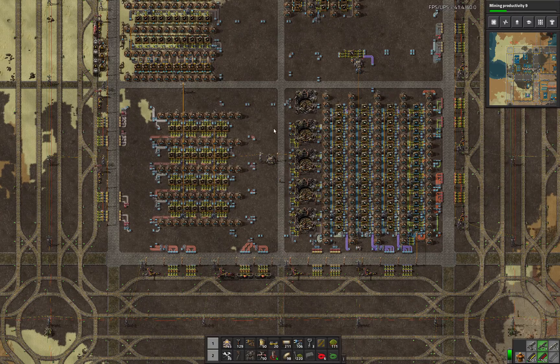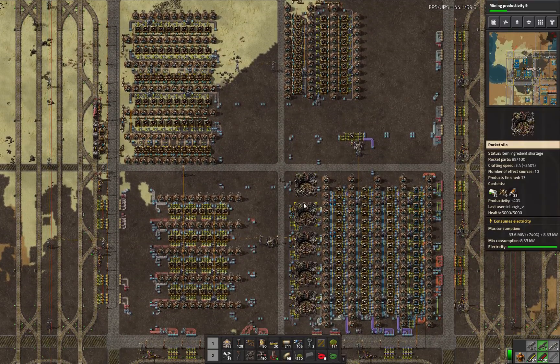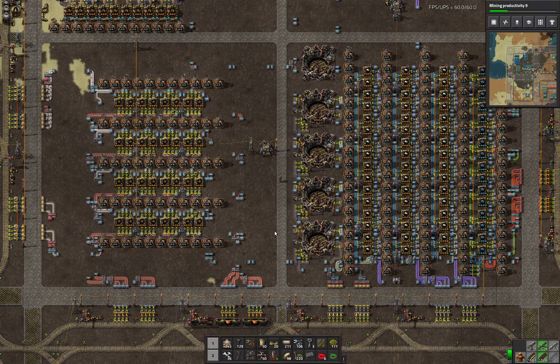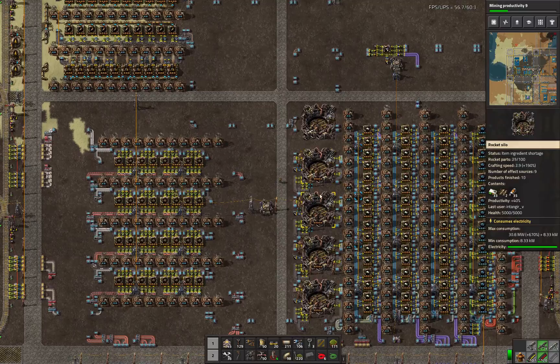Hey people, how's it going. I got an update on my Factorio base here. I finally got my space science automated, and it's pretty awesome just watching these rockets take off every few seconds. It's not 100% fully flowing — there's a couple of bottlenecks — but it's still working really well.